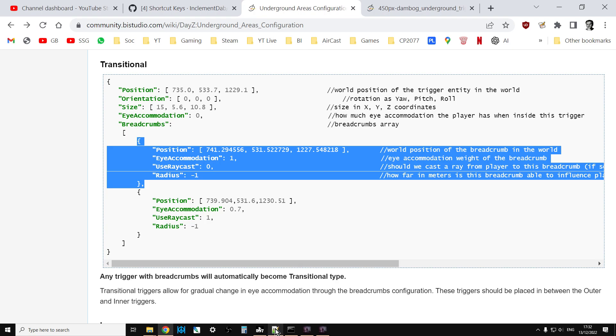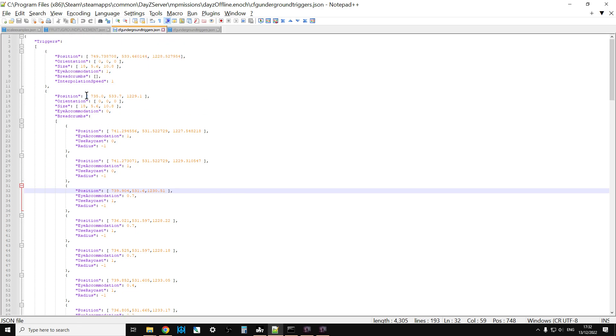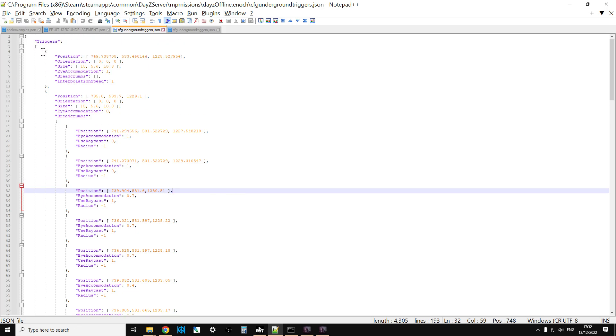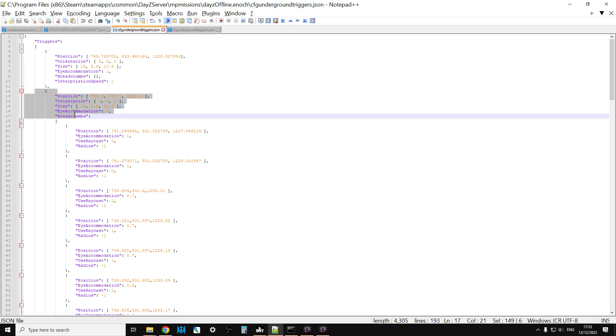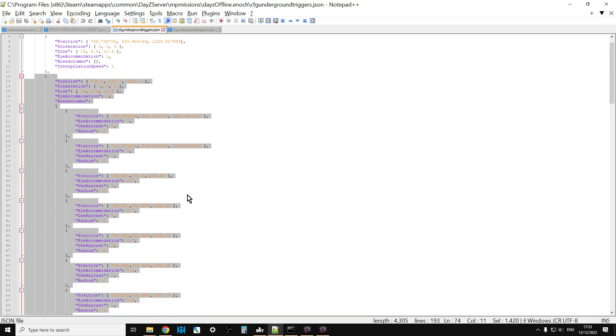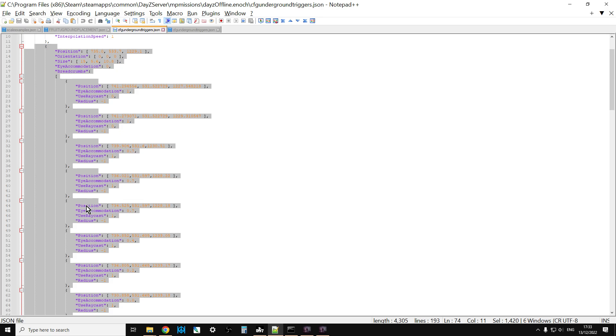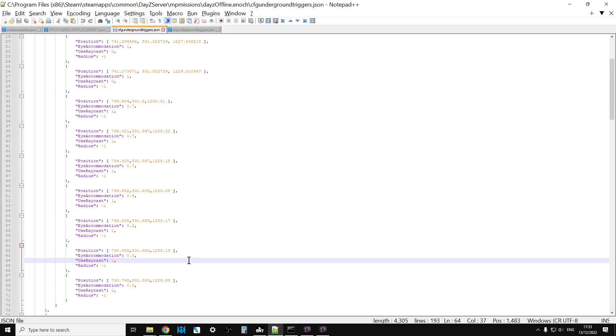What I really recommend is, if you look at the CFG underground triggers from Livonia, you'll see at the top the outer trigger just outside the door where the eye accommodation is one. Then there's a transitional trigger, and for that very small area when you're moving through that office before going through the door and it gets pitch black, you've got nine breadcrumbs slowly changing it darker and darker in a way where it's not like someone's turned a light switch off, but you're slowly moving into shadow.